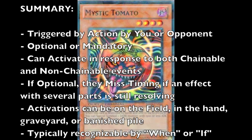So a summary of trigger effects: triggered by an action by either you or your opponent, the effect can be optional or mandatory, can activate in response to both chainable and non-chainable events. If optional, the effect can miss timing if an effect with several parts is still resolving. Activation can occur on the field, in the hand, the graveyard, or the banished pile. Effects are typically recognizable by the words "when" or "if."